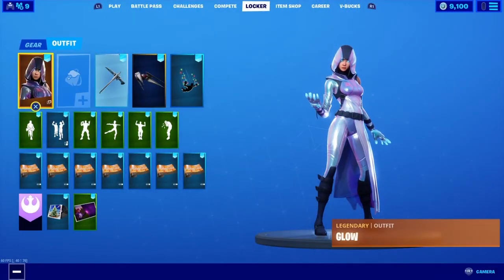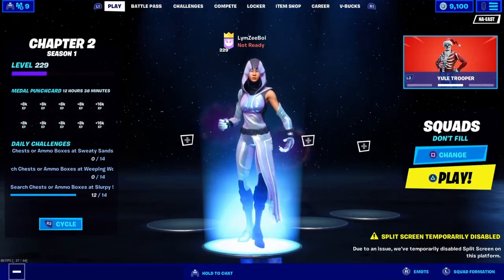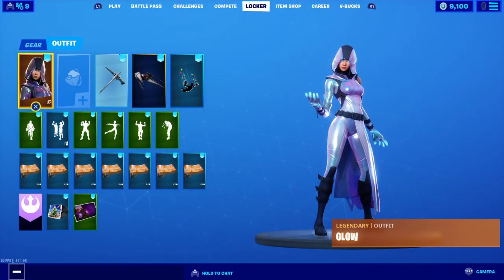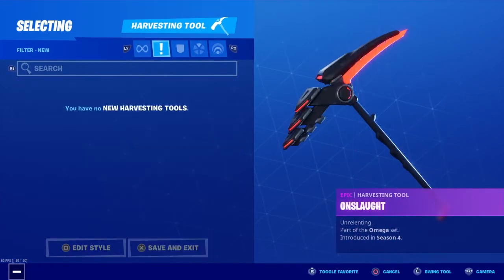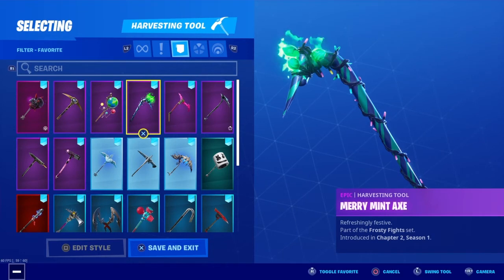If you guys enjoyed this item review video on the Glow skin and the Levitate emote, make sure you like, subscribe, and comment. I review everything that I have if it comes back to the shop, and I also post item shop videos every single day. Also, if you guys still need the Minty Pickaxe, I'm giving one away — my Twitter pinned tweet will be down in the description below. Just do exactly what the tweet says and you'll be automatically entered. See you in tomorrow's video, bye!